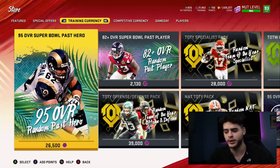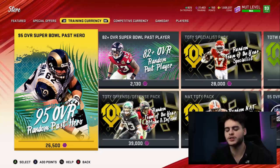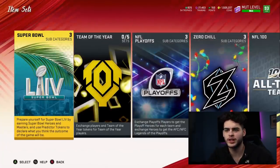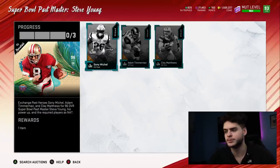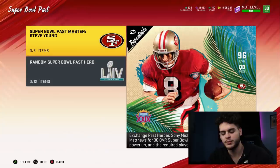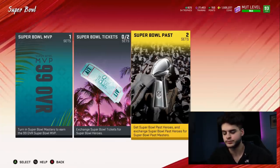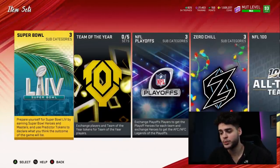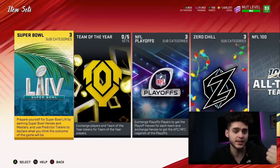Method 3 is where you keep some of them. So again, you're 460k in. Let's say you don't like Sonny Michelle or Clay Matthews, but you want Steve Young and Adam Timmerman — a free right guard. You do the set for 460k, keep Adam Timmerman, and quick sell Sonny Michelle and Clay Matthews. They go for 12,600 each times two — that's 25,200 training. Times 11 coins per, that's about 277,000 coins worth of training. So you subtract 460k from 277k — for about 183,000 coins you end up with Steve Young, his power-up, and Adam Timmerman. A 96, a 95, and a power-up for 183k.